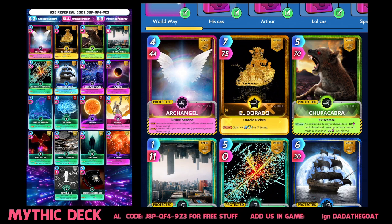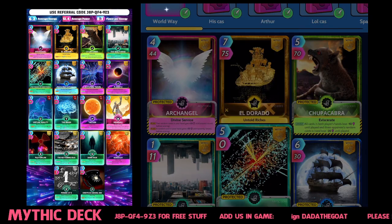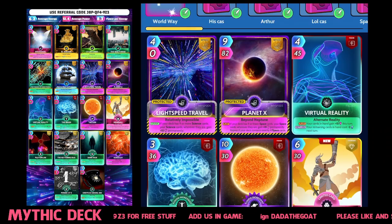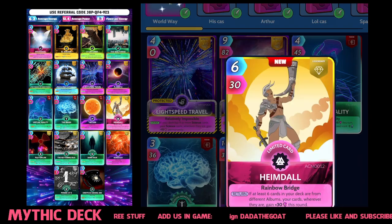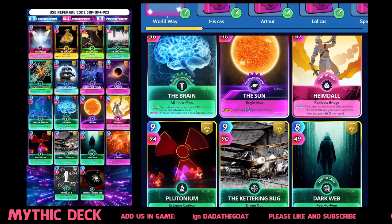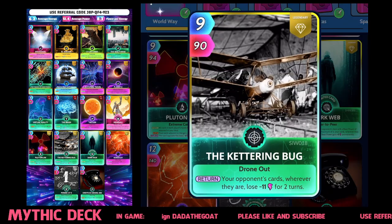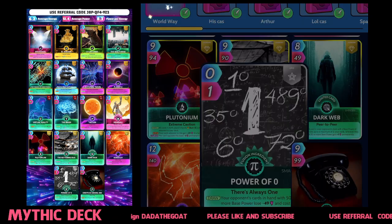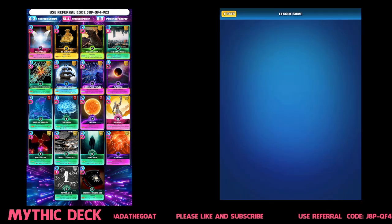We've got Archangel, El Dorado, Tripakabara, Multiverse — filling this up with mythics — The Theory of Everything, The Flying Dutchman and a couple more mythics with Virtual Reality, Fusion, Planet X, Lightspeed and then Hemidale. We managed to finally get Hemidale, The Sun which we fused yesterday, The Brain and then we got a few limiteds: The Dark Web, The Keterin Bug and Plutonium. To finish this deck off we've got Power of Zero, Godzilla and the Dreyfus Model 500.